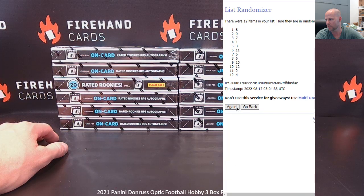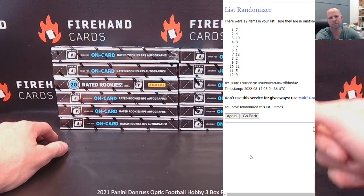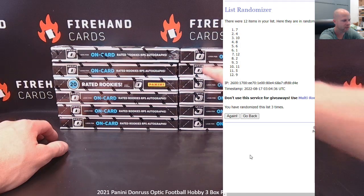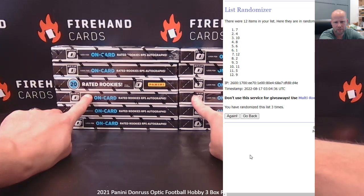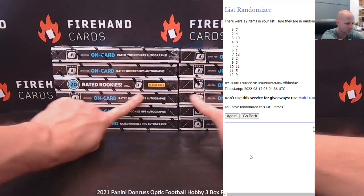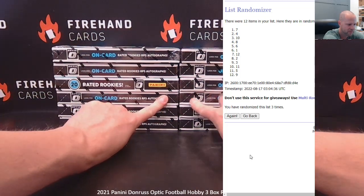One, two, three. Seven, four, and ten. We don't get to do number three. Seven is up here on the first one on the top right. Four is the first one under the backwards one. And ten would be third from the bottom on the right — these two right here next to each other, four and ten, and seven.